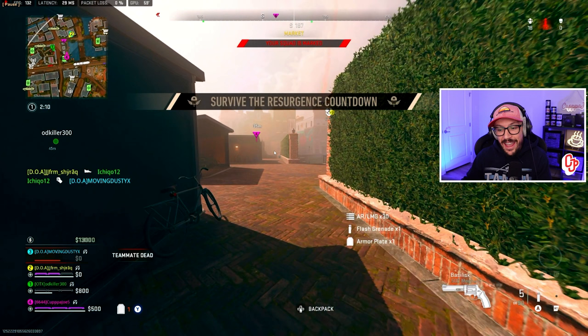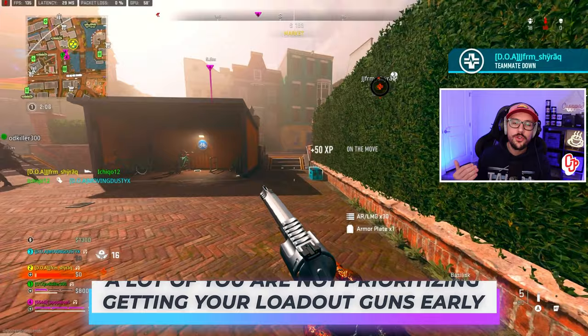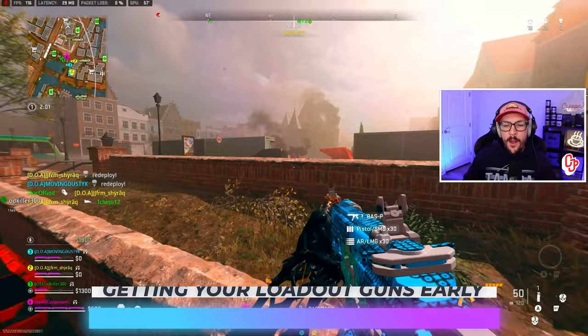Right here early game I see this crate and I have a good feeling based on the color — it's a little bit different color — so I think this is a loadout crate and I want to get that. One of the biggest mistakes I see is people feeling more comfortable with floor loot guns than loadout guns, but you're not prioritizing getting those. Prioritizing loadout guns is the first thing that will allow you to feel more confident winning gunfights.